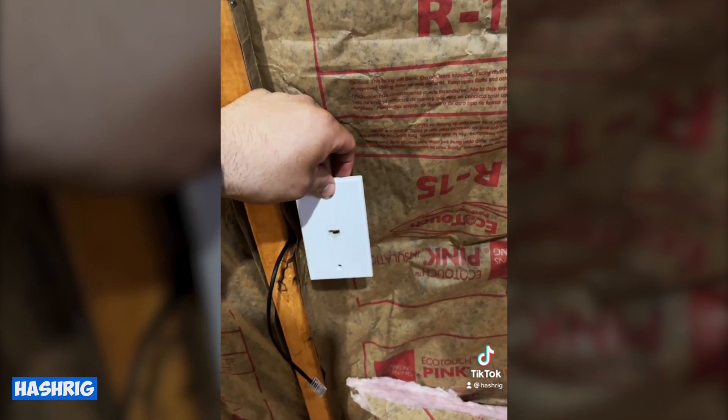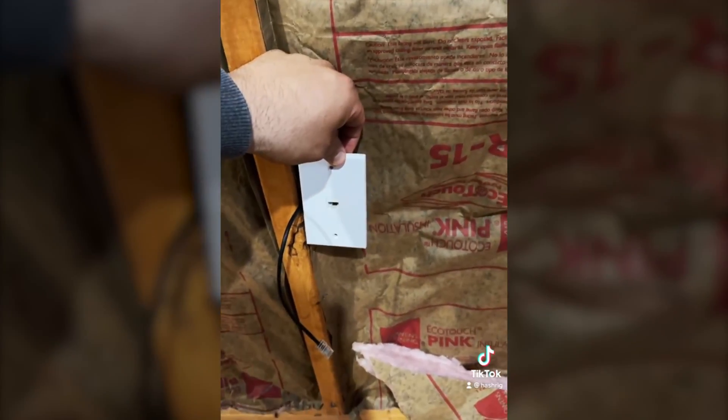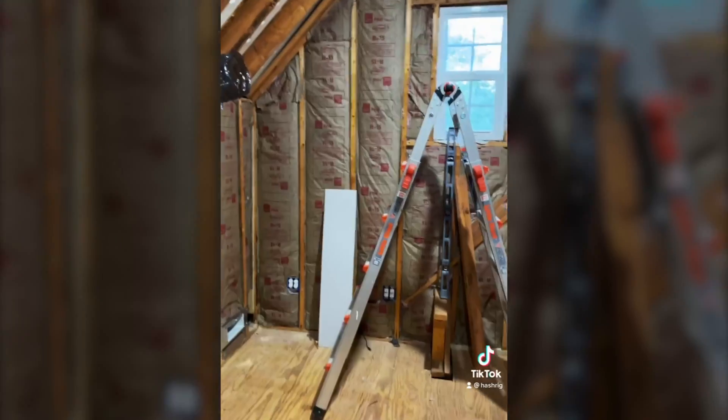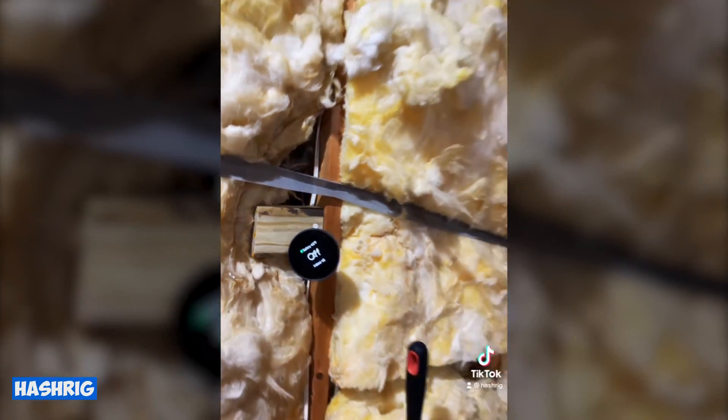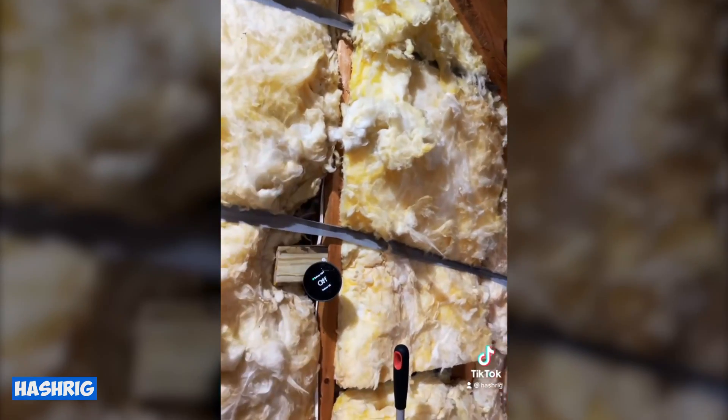I'm going to be using female-to-female wall mounts for the ethernet cord for each individual mining rig, and my actual desk is going to go over there. We got the Nest thermostat for this room so that way it becomes its own zone in the house.